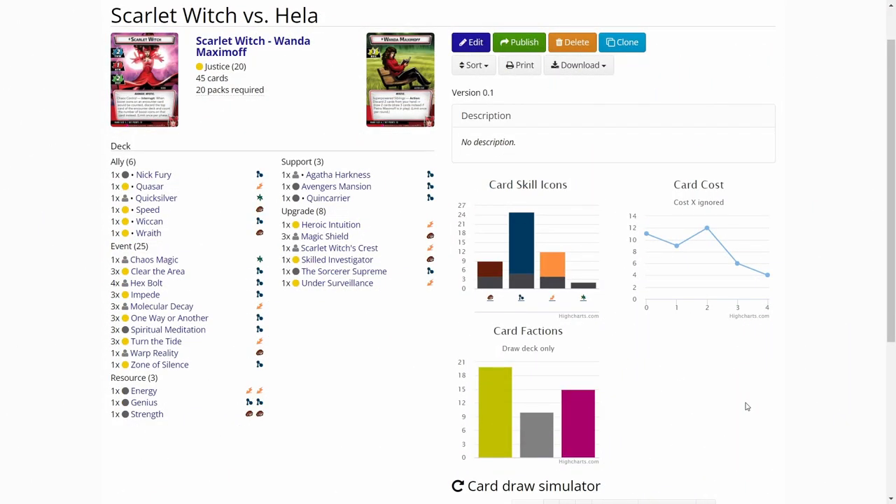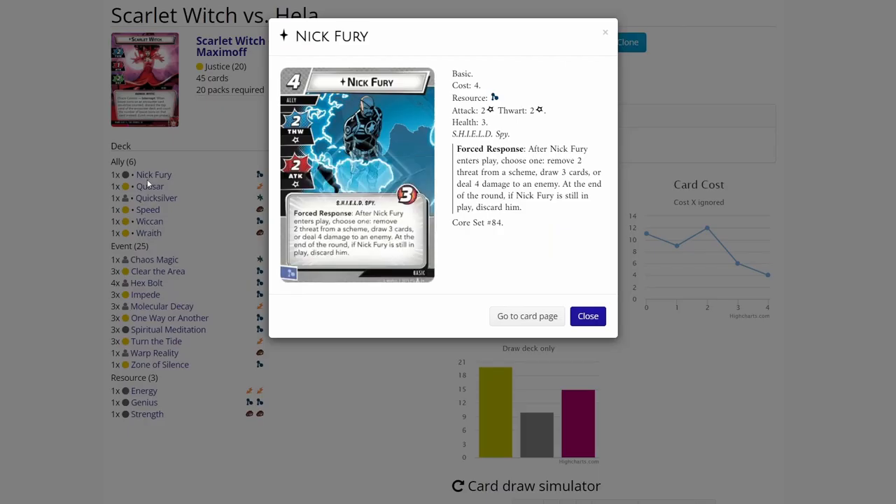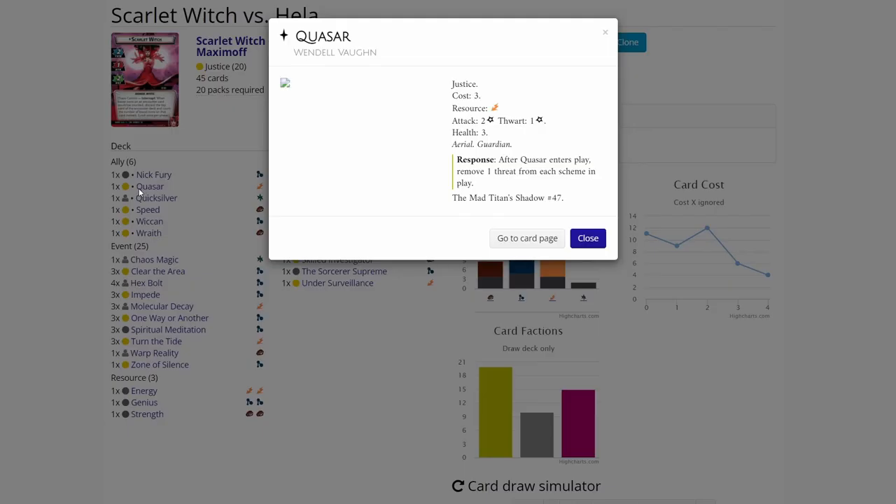We are over on marvelcdb.com, and here is the deck list. First off, we have six allies. Nick Fury is a pretty good ally which will cycle through your deck and draw a bunch of cards. With Scarlet Witch you want to draw a lot of cards to get the good cards in hand and play them. Then we have a newer ally, Quasar - a three cost ally. After Quasar enters play, remove one threat from each scheme in play, so this newer ally helps deal with side schemes.